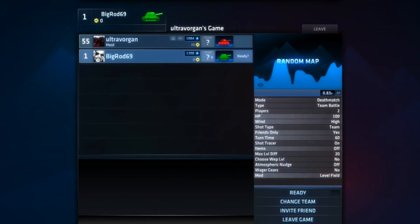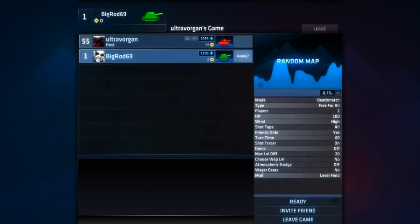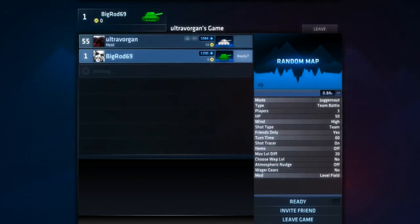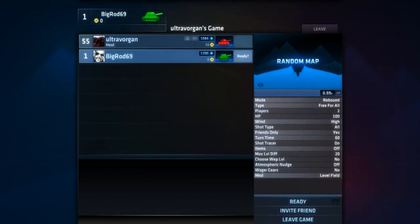Just gonna leave items off. Atmospheric nudge — off. Weapon level off. There's deathmatch, there's rebound. Rebound's the one that gives points. Juggernaut. Marksman. And Shocker — Shocker's basically soccer. So I guess we're gonna be doing rebound, trying to figure out if it'll give him the most amount of XP.